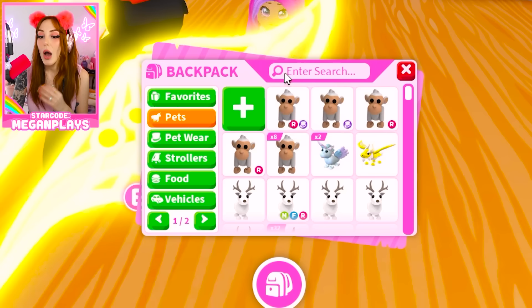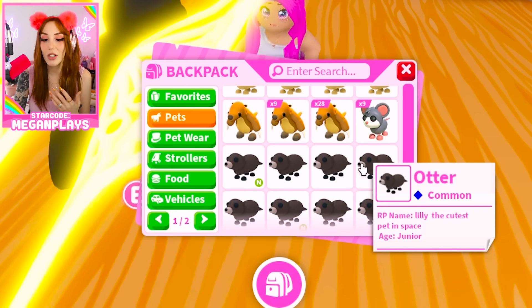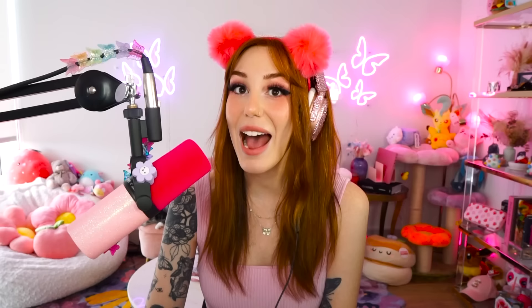Another thing you're gonna want to do is pull out a common pet that is not fully leveled. The reason for this is you want to maximize your opportunity to make neons. Common pets are the easiest to level up — I have a few neon dogs here. You might want something like the bandicoot or the wolf, but just pull out a cat or something common, because as you make them neon, you can combine those and get better trades. This doesn't directly help with bucks, but it's a best practice.